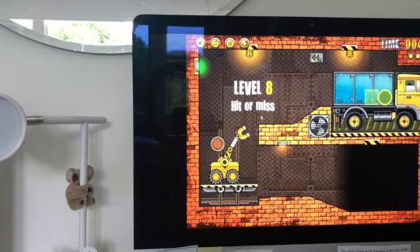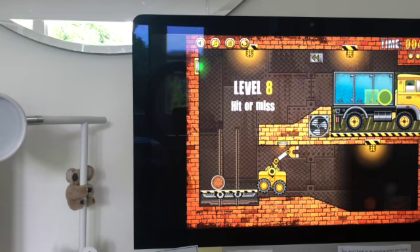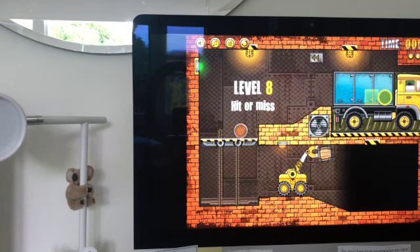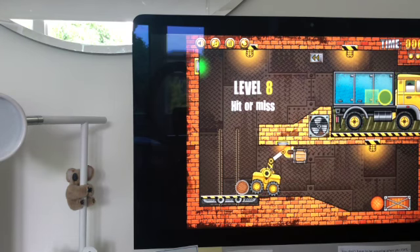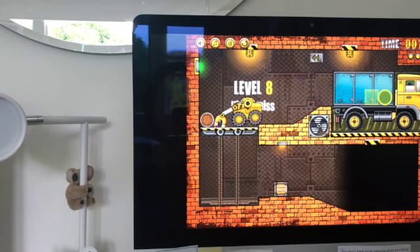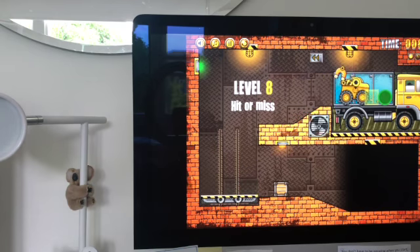It was annoying because the barrel kept rolling back down towards me. The barrel and the crate both did that — the barrel stayed on for a bit, but I dropped the crate back down when I was up, which was just annoying. I wish the elevator wouldn't just continuously go up and down; it'd be better if you could press a button to control whether it went up or down.